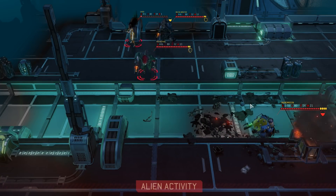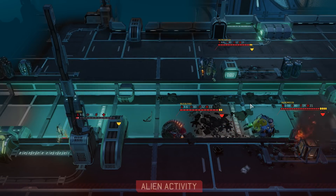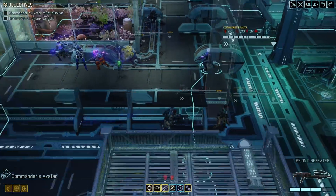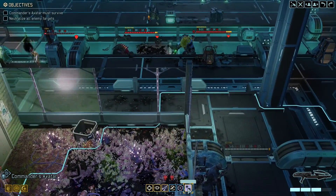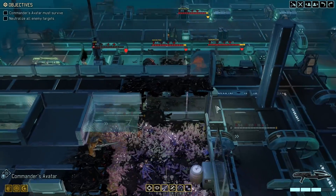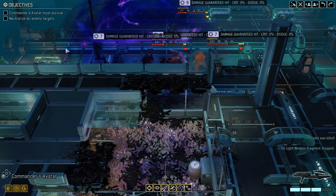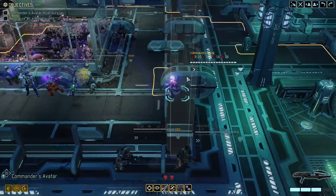Now we got Andromedon, 2 mutants, and a Codex to deal with - that shouldn't be too hard. We might be able to use dimensional rift, it should be off cooldown by now. Yes, well we never actually used it to begin with. So either mind control or dimensional rift - let's use dimensional rift. It will kill the Codex, so we got that going for us.